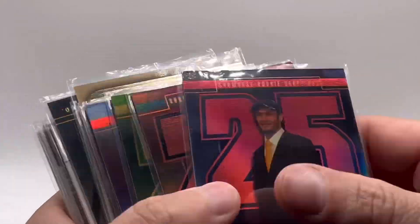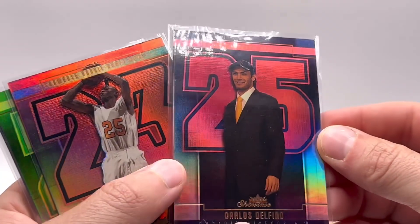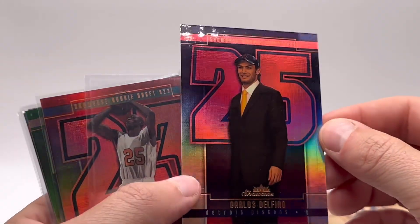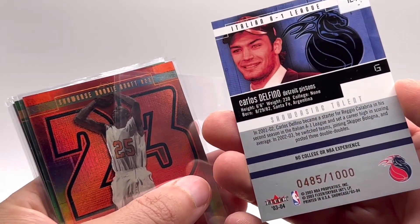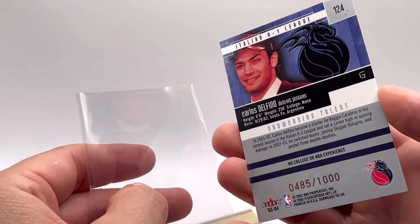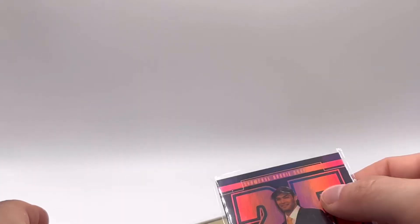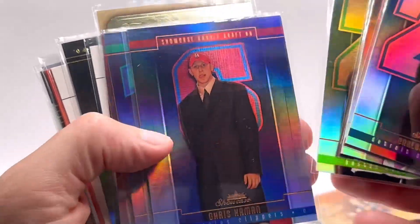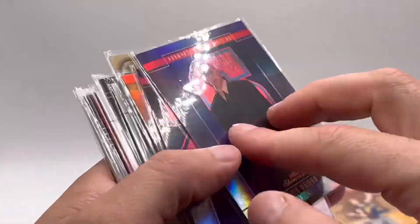These are some of my favorite design cards right here — the colors, the way that they got the number of the draft in the back there, these are pretty sweet. Remember Carlos Stelfino? I got all the later picks. Oh, here's one — Chris Kaman, he was a number six pick back then. Yeah, these are really cool cards.